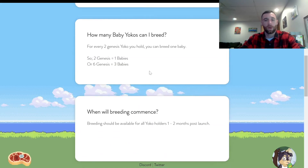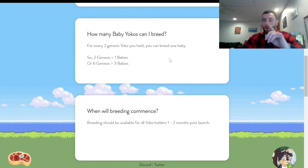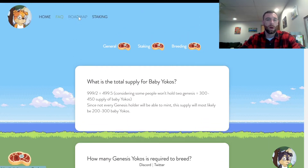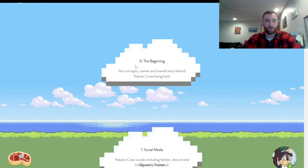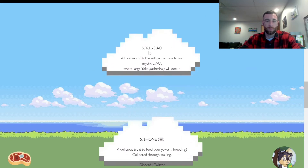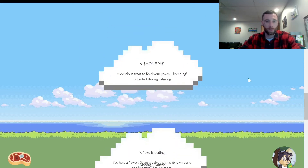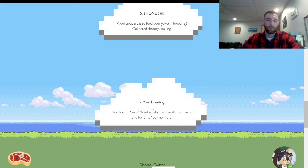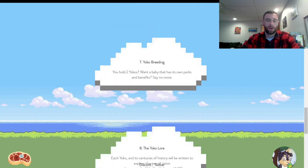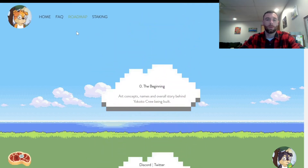Once you have two Yokos and the required hone, you get the baby. If you own just one, you get a whitelist spot for the baby mint when it comes out. The roadmap shows: become tradable, DAO set up, token went live, and now we're at the breeding point. I suggest you get on the website and do your own research.